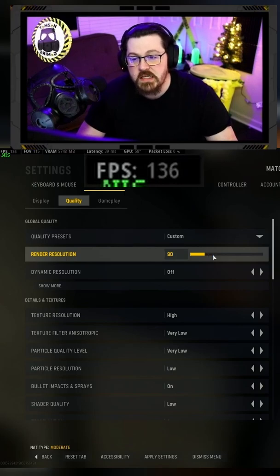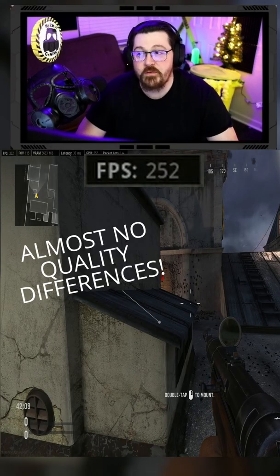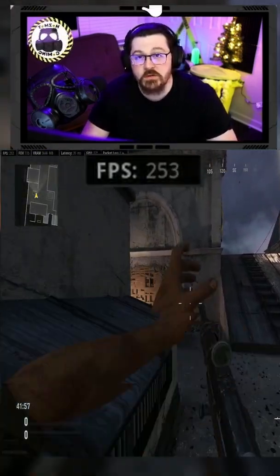As I bump this render resolution down to about 80% and apply these settings, you're going to see my frames have bumped up — now it's almost 250, 260 FPS from making this change. Try it out and remember to share it with your friends.